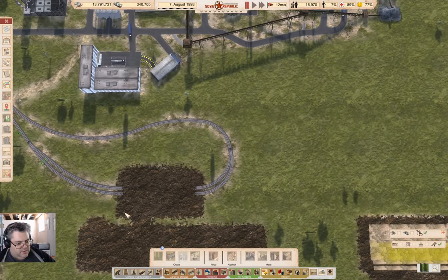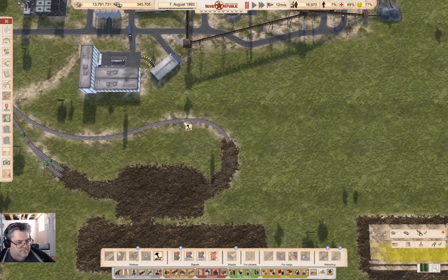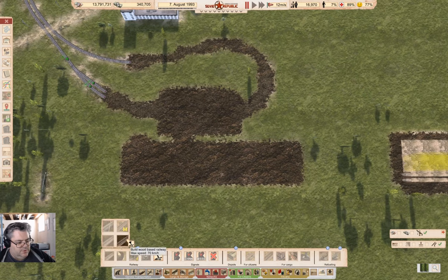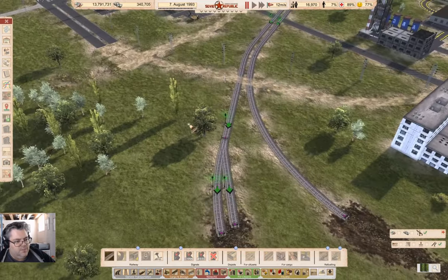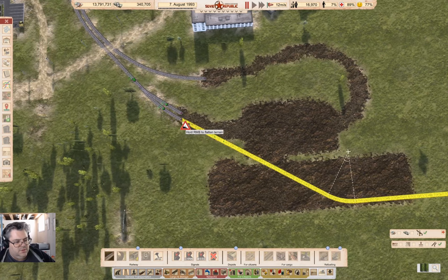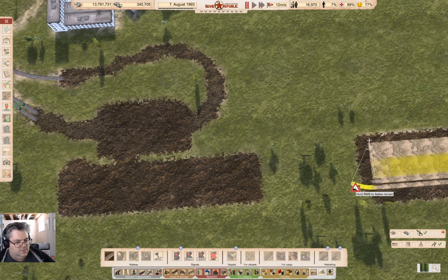Now what I am going to do is go in here and cancel some rail lines, like about like that. Cancel these. Now I will go in here. Concrete. I'm not doing electric, right. So this one can come out. Exactly. What? Really?